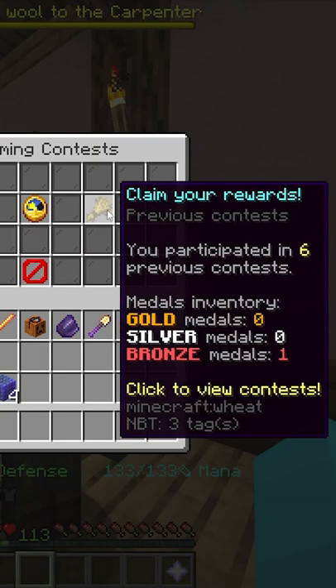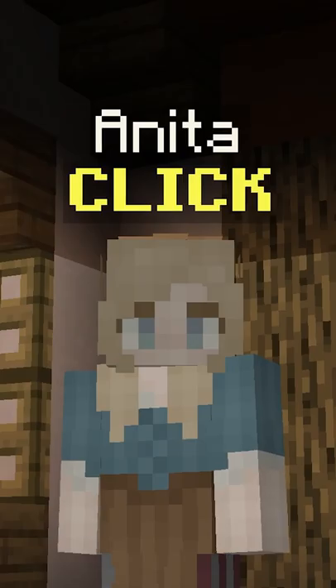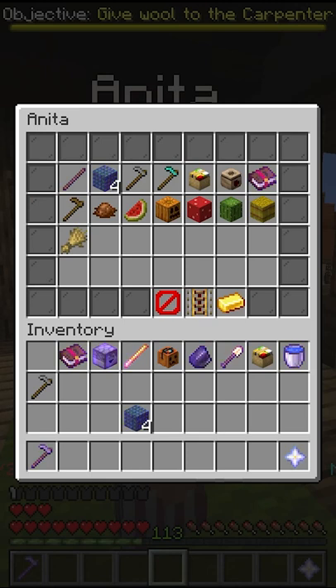You can claim your rewards at Jacob. He gives you medals and Jacob's tickets, which can be used with Anita upstairs in the farming building. Anita sells farming items and farm building items.